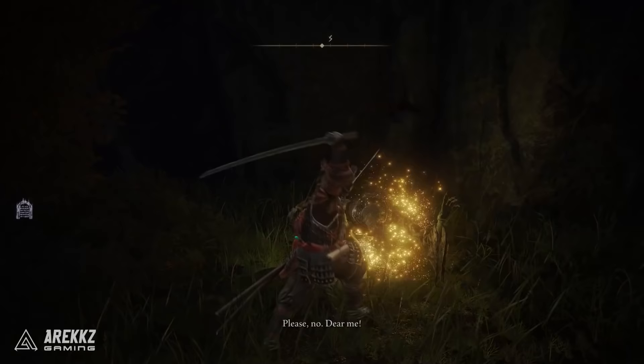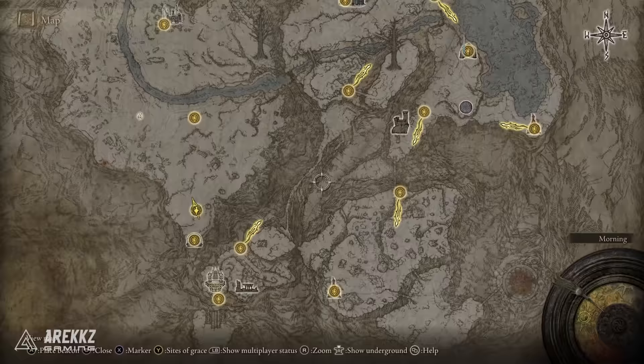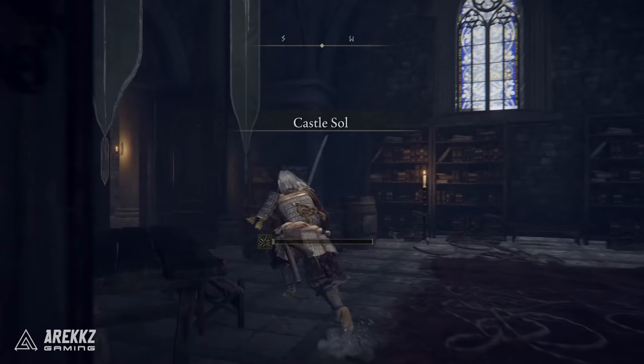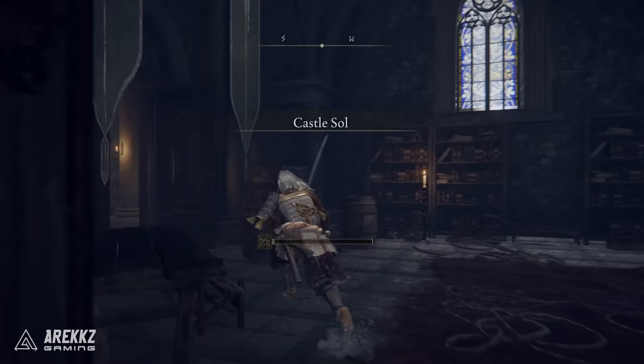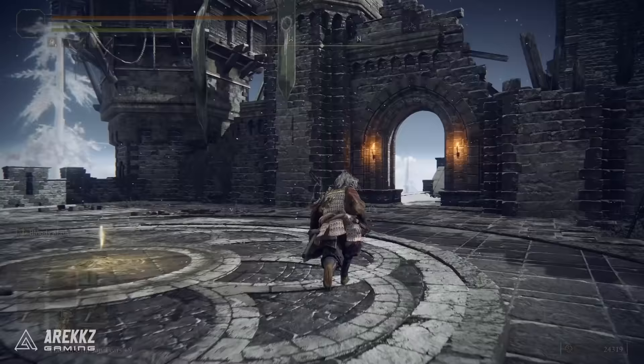The second half of the medallion you can only access when you get to the snowy region of the game, which is a little bit later. Once you get there you need to work all the way up to the north to the Castle of Sol and basically get to the end and defeat the boss. Upon defeating the boss you can get to the location behind him, go up the lift, climb to the top, open the chest and that is the second half of the medallion.